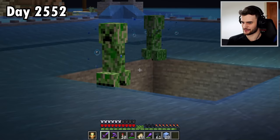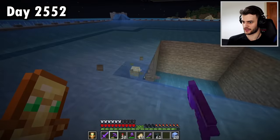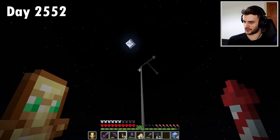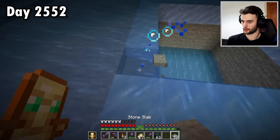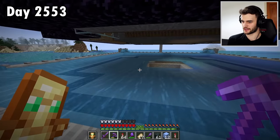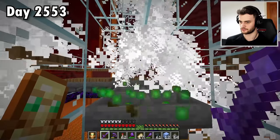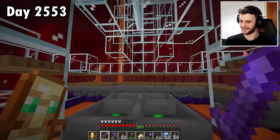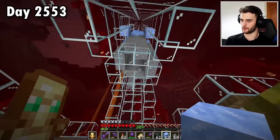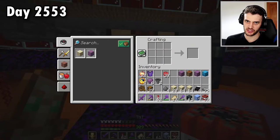Checking on the farm, creepers are getting stuck on some blocks. Changing them to packed ice doesn't solve it, but using slabs instead works much better — they're going straight down now. The creeper rates have filled up nicely. Then disaster strikes: it just blew up. I hate this farm. I've decided next episode we're going to build the most powerful creeper farm — well, maybe not ever, but way better than this one.